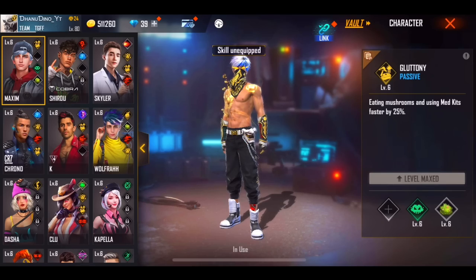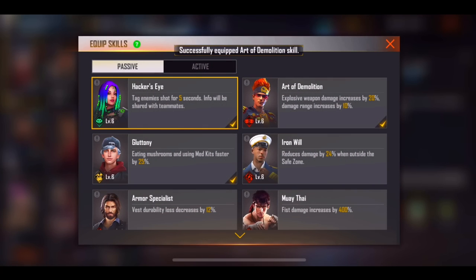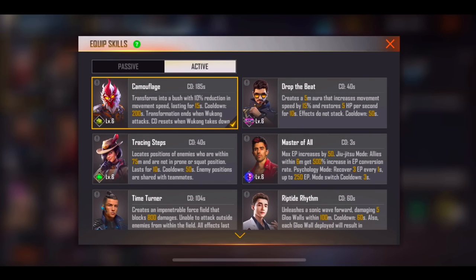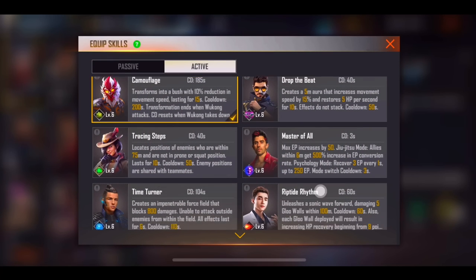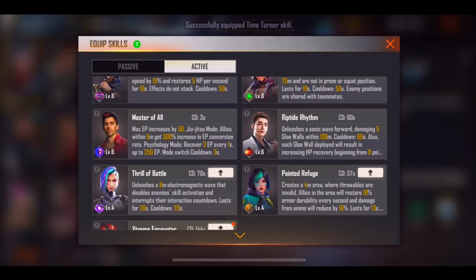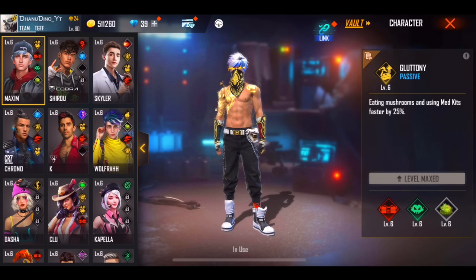Make sure you get the next character. You need to check the 3 skills, but don't include even Skyler — you need to check the 3 skills.